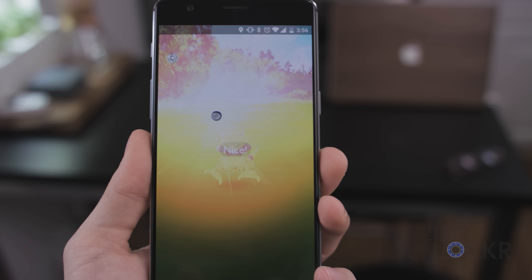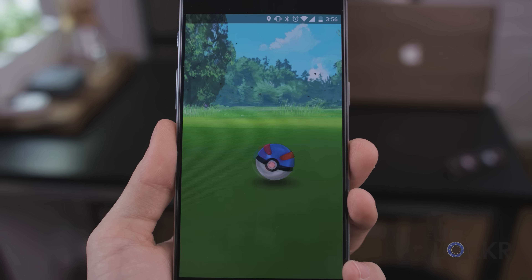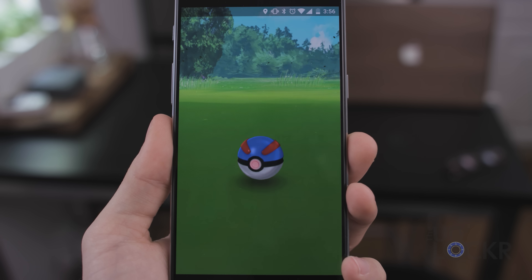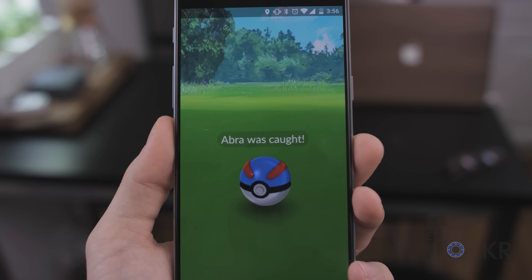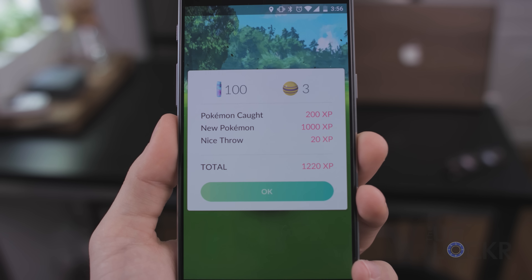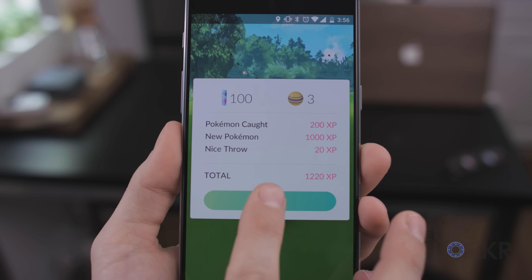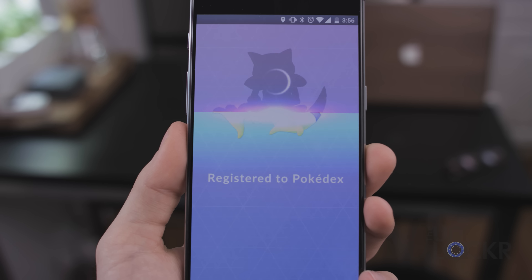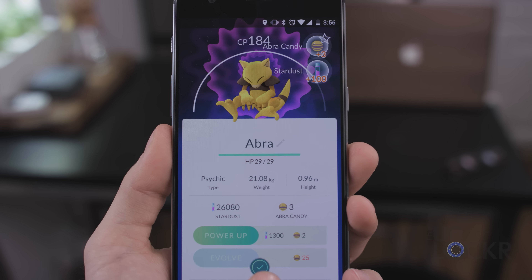If you get your throw inside the colored ring when it's rather large, you'll get a 'nice' message, indicating it was better than missing the colored ring entirely. If it's slightly smaller, you'll get a 'great' message, and if it's really small and you get it inside — which is really hard to do — you'll get an 'excellent' message. This indicates that the smaller the colored circle you manage to hit, the better chance you have of catching that Pokemon.